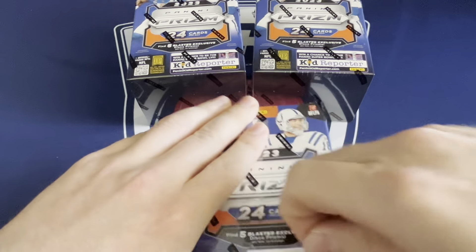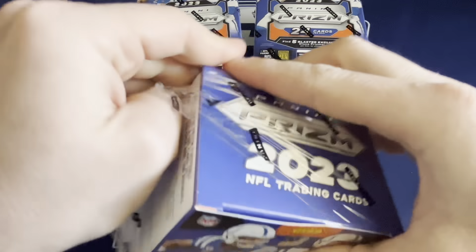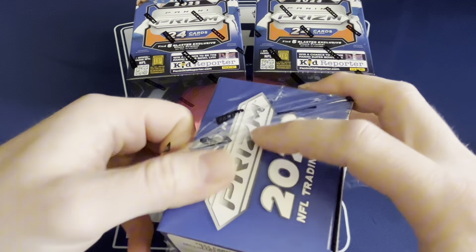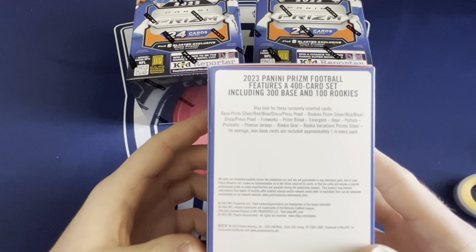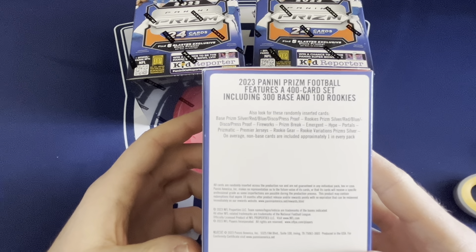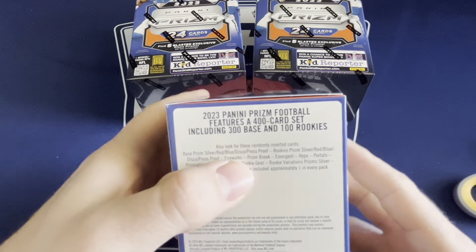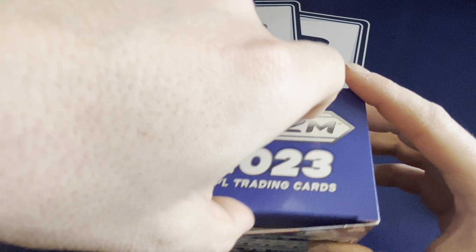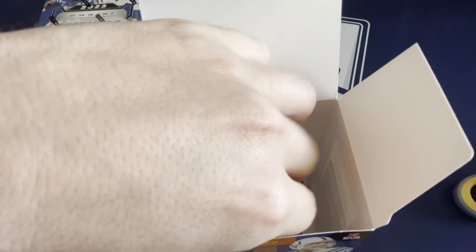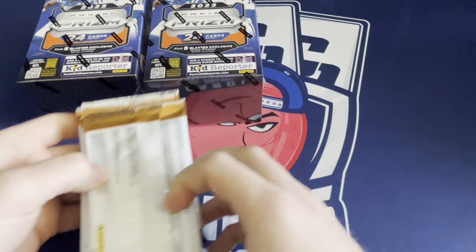The blasters, as opposed to the megas and the hobby, don't have autos - you cannot get an auto out of the blaster box. Looking at what you can pull, you're really just chasing a rookie, hopefully a numbered rookie. You do see rookie gear, so that's like a memorabilia patch or jersey patch.